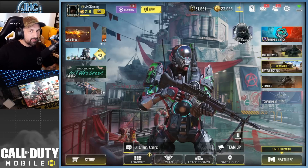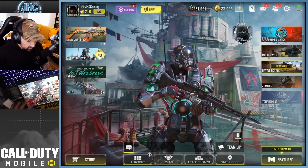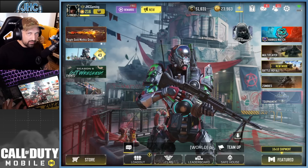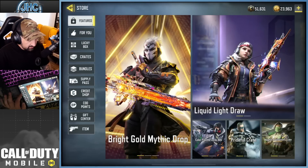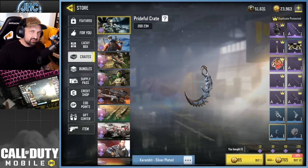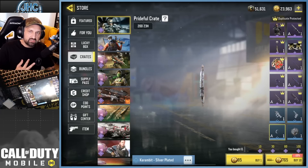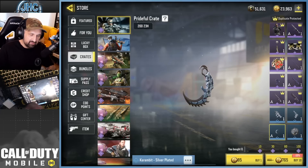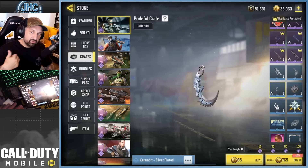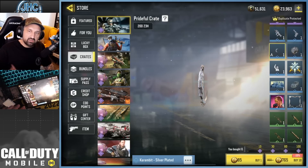Hey, what's up guys, welcome back to another crate opening - my worst nightmare part 2. I think it's back-to-back weeks now they do a crate with a rare karambit. Let me explain: the rares can be more expensive than epics because epics have guaranteed duplicate protection - they're guaranteed to drop, and at some point you're gonna get all the epics. The rares though, even after a hundred-plus crates, you can get the same rare multiple times.